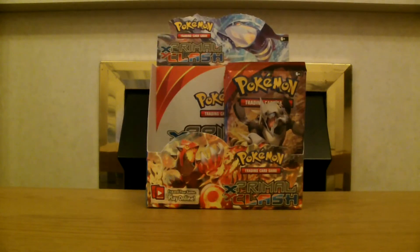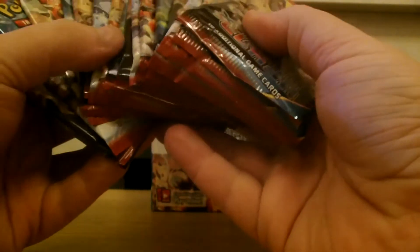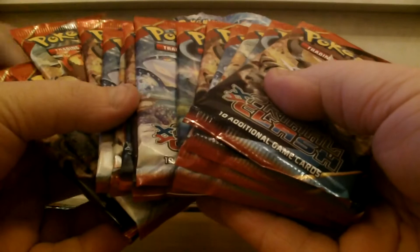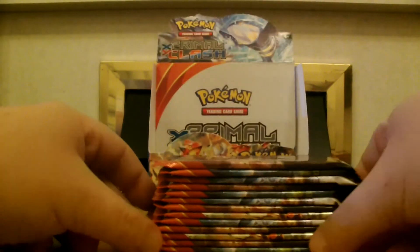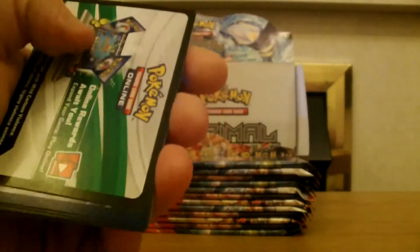Hi guys, Simon here again and I have Jessica still with me. Hey you guys! We are here with the second part. As with the first part, I am going to let Jess pick her five packs — seemed to work last time. Let's start with an awkward one again: one, two, three, four, and a five. Awesome, right, let's get straight into it. I wonder what we're going to pull this time.